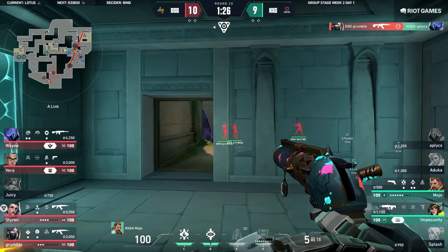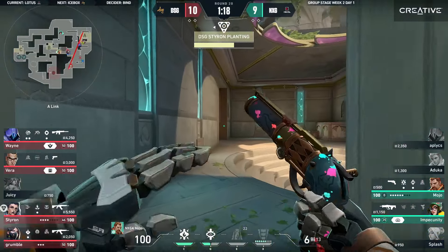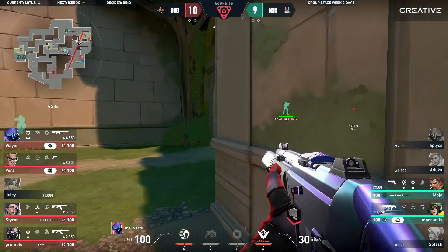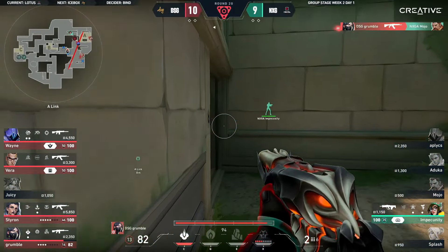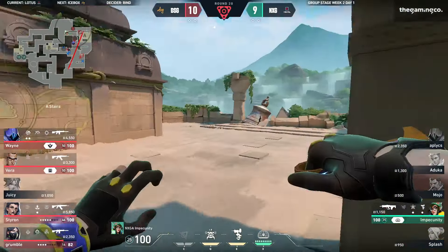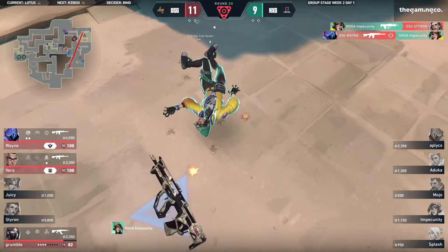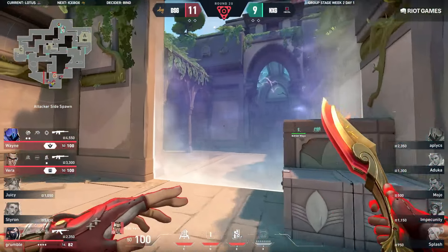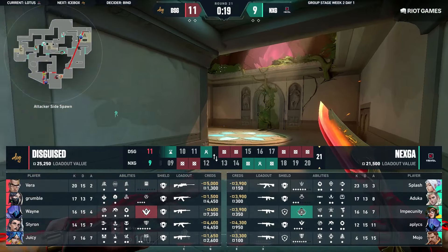Grumble ensuring why he has a spot on this roster. Oh my god — Splash was still stunned and he just goes for it. Grumble doubles up trying to find this fight into Mojo — they know he's here, tries to trap him with a wall bang but nothing is there. He's caught reloading — they let him go for now. DSG just need to lock in this 11th round. There's the swing — there's the kill. Grumble on three, Impecunity last alive with a rifle — might be able to save if he finds at least one kill. Styron going for it as well. There's Wayne — little dance of competition, the teabag. So 11-9, finally a little bit of spacing in terms of rounds, not so back to back.